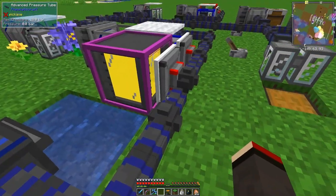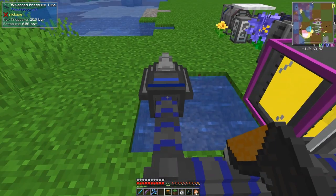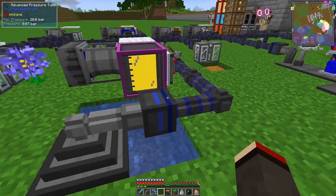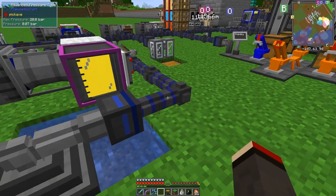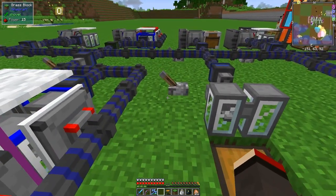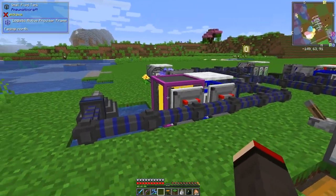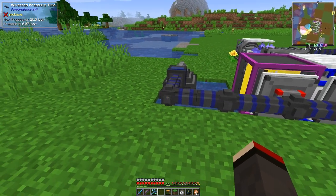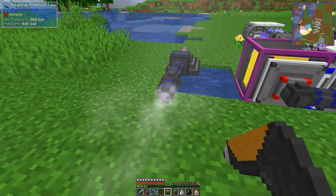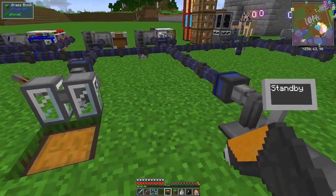All we need to do now is reconnect this back into here so it gets pressure. Let's have a look — zero bar, zero bar, zero bar. I'm actually doing this slightly wrong because it's connecting to things I don't want it to. The pipe has no pressure, so I'll simply remove this one here.